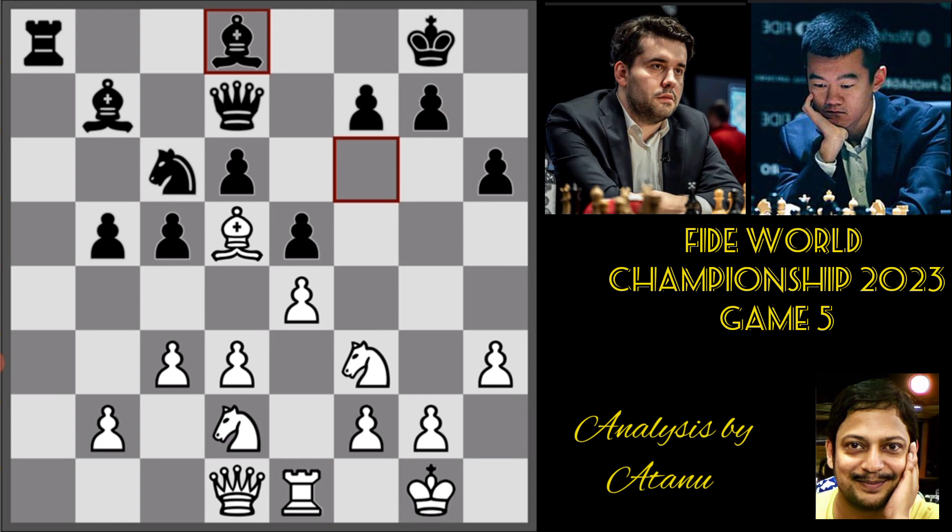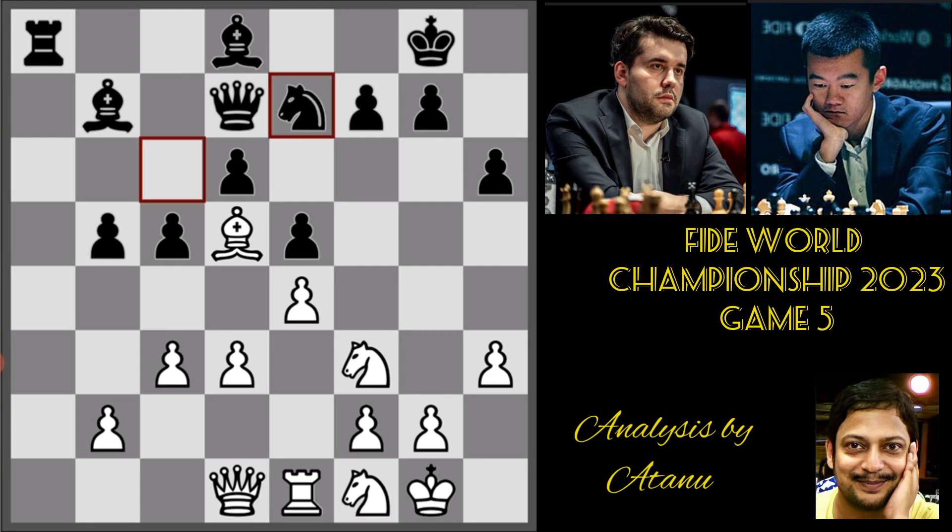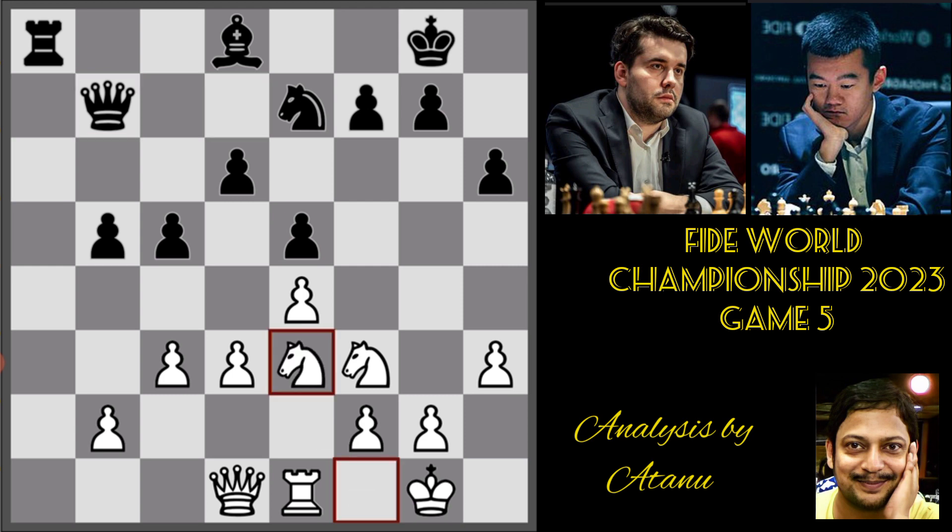White played Knight f1. Black went Knight e7, challenging the powerful d5 bishop. White exchanged and put his knight on e3. Now we have a typical scenario where the knight targets the dream square, temporarily defended by the Black knight. Black played Bishop b6 all according to plan. White has to create an additional weakness and attack on two fronts — one weakness is not always sufficient to win in chess.